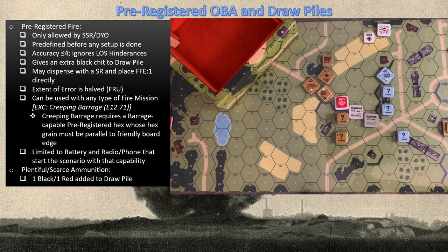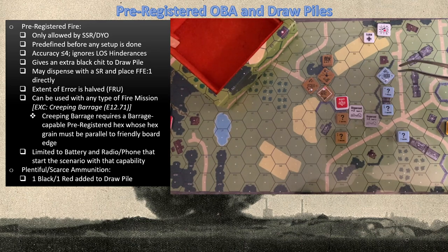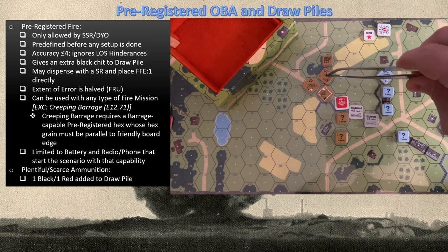Before we talk about pre-registered fire, let's look at what we have on the board. We have German defenders at the edge of a small village. Up in a steeple second story we have a German A1 with a radio, and he'll be firing an 80mm battalion mortar LBA. We've got 4-6-7s in various defensive positions, buildings, and one tank sitting in an orchard that just took out a Russian tank, causing it to flame and disperse smoke. We're going to start with the Russian turn.